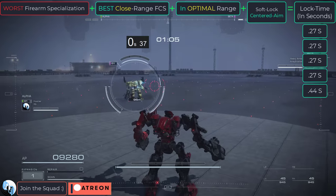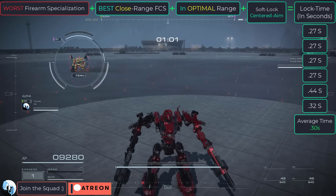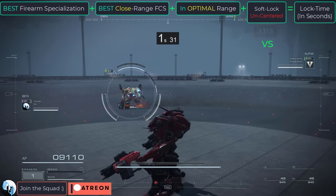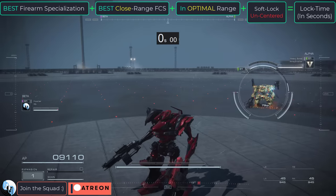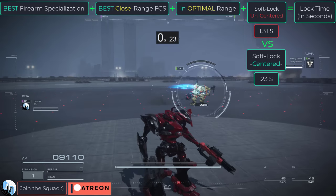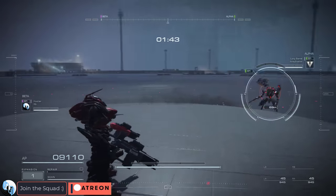If you are using soft lock but you are bad at keeping the enemy in the middle of your screen, the reward you get from soft lock will be much smaller. You can see an example of me using soft lock — one where I don't keep the enemy in the middle of my screen, and one where I do — and we get a whole second of difference. So just because you're using soft lock doesn't necessarily mean you're getting a bonus. You'll need to keep the enemy in the middle of your screen if you actually want to get a relevant bonus.